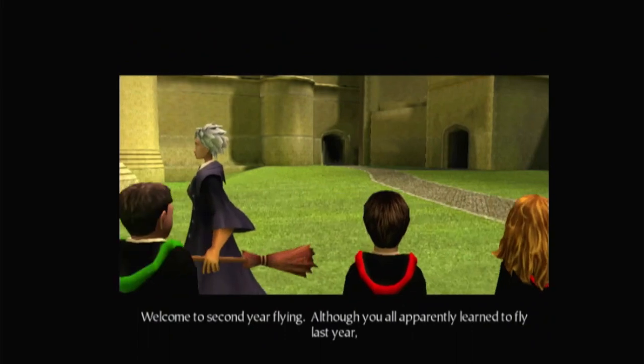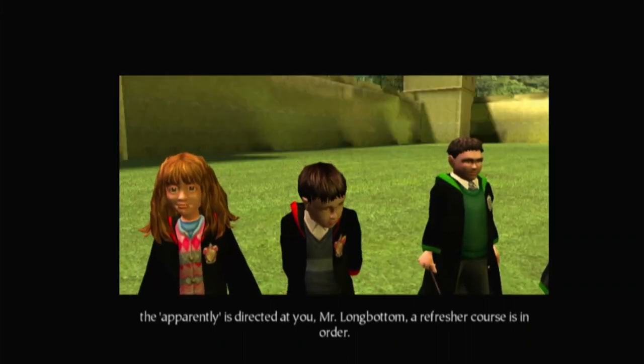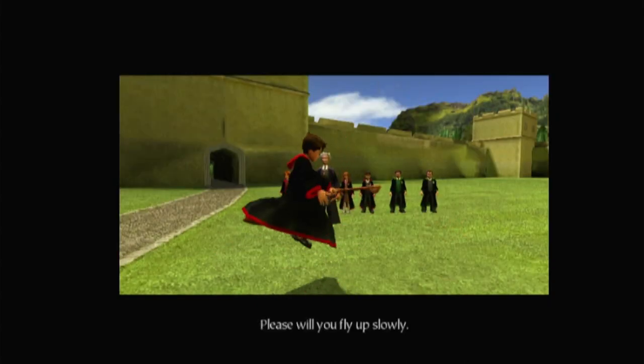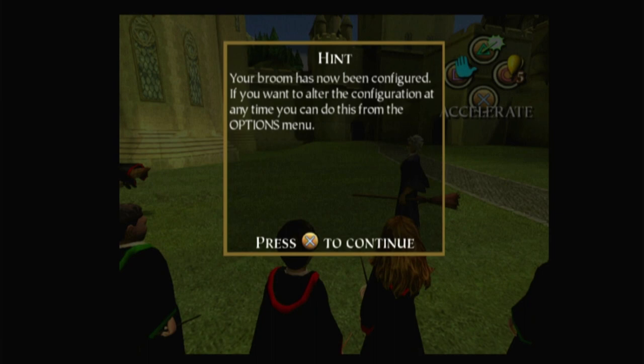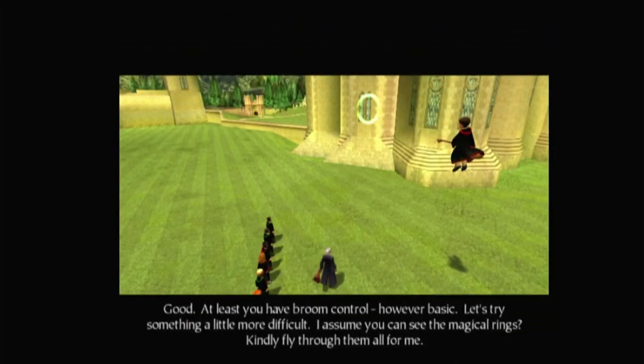"Welcome to second year flying. Although you all apparently learned to fly last year — the 'apparently' is directed at you, Mr. Longbottom. A refresher course is in order. Mr. Potter, would you please come over here so we can run through the basics? Would you fly up slowly?" So yeah, you can just configure your controls like that. The game will take in whatever your first inputs are — if you want to press down to go up and up to go down, then that's what it'll do. I personally prefer up to go up, so that's my configuration.